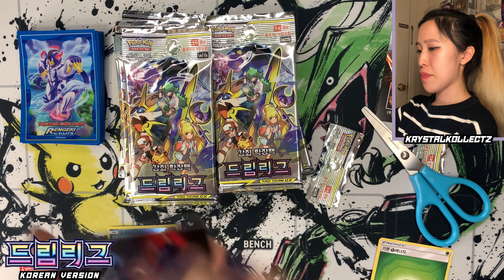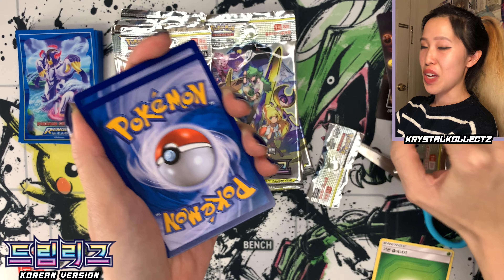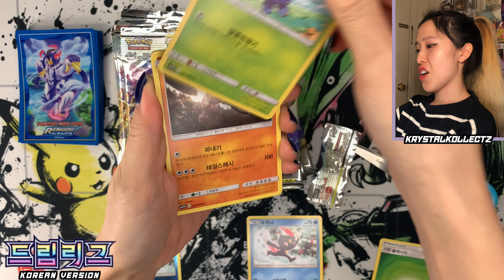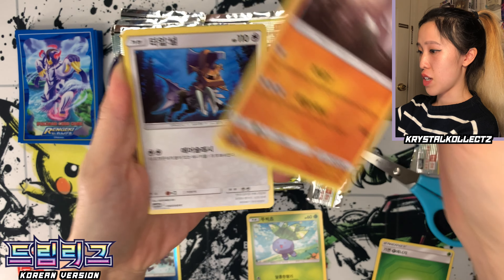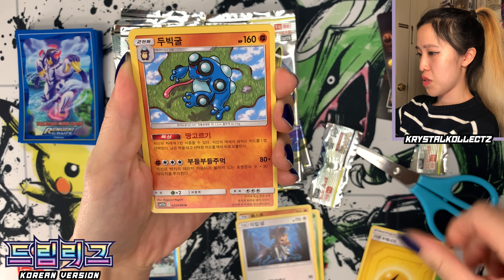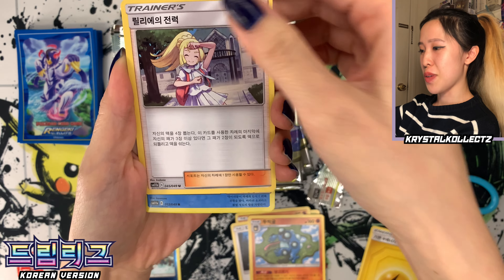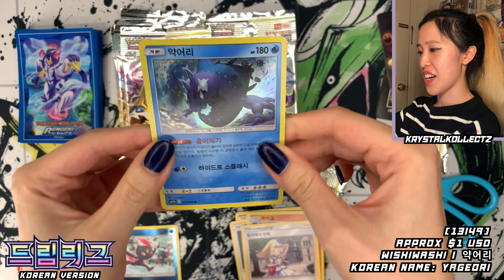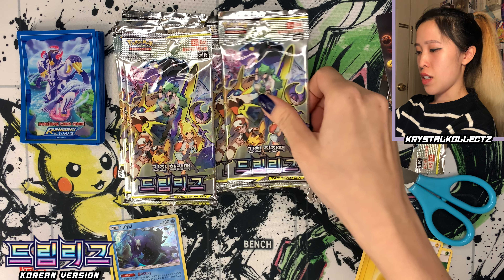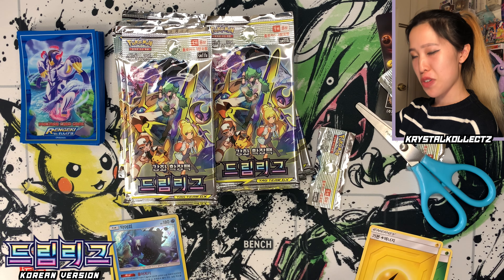It makes me wonder how many character rares are guaranteed. Here's a shortened card list of Dreamleague in Korean. We have Sneasel and Oddish. The cards feel quite nice — they're not as sticky. They don't slide against each other like Japanese cards do; they stick to each other a little bit more. We have Seismitoad, Lily's Best Effort, and Wishiwashi. It's definitely not as holographic as the Japanese version.